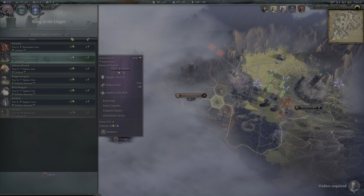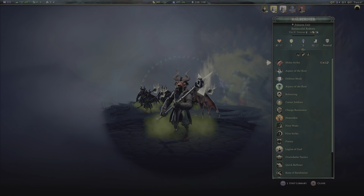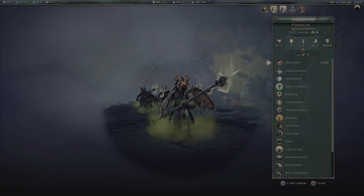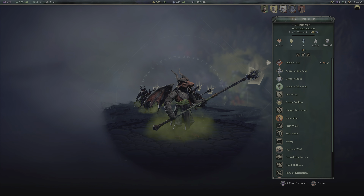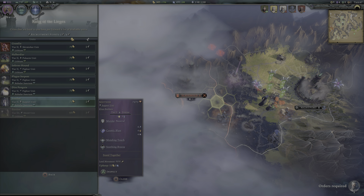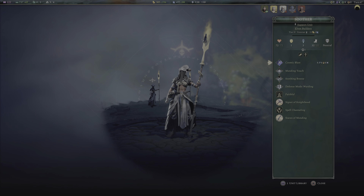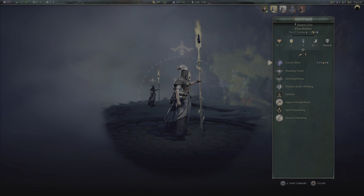What's this — Hell Howl Birdia? I've got no idea what this unit is. Oh — so it's a pole arm. A soother — I don't know what this one is either. Staves of mending, signet of knighthood, spell of channeling — interesting.